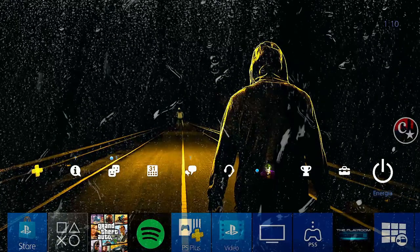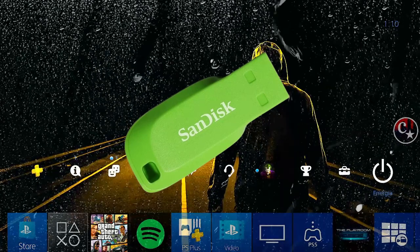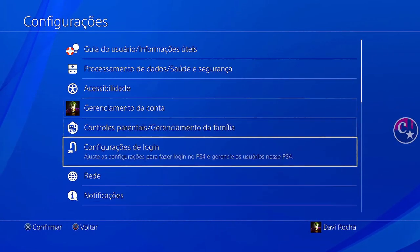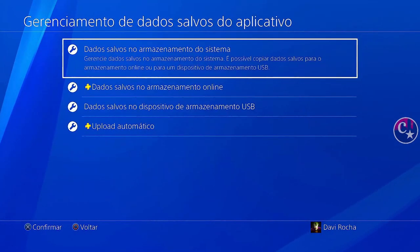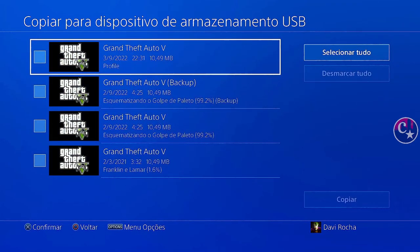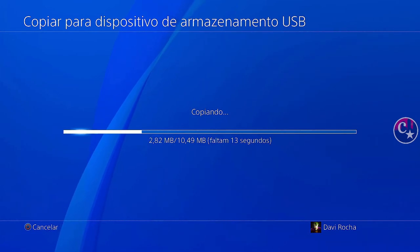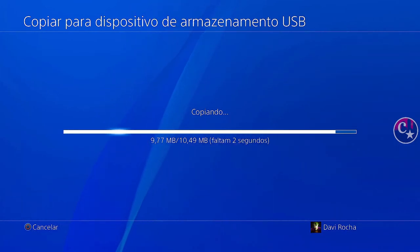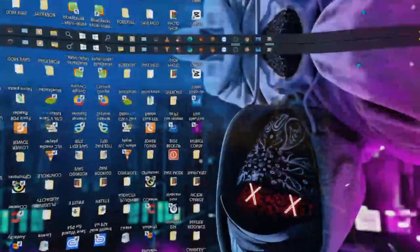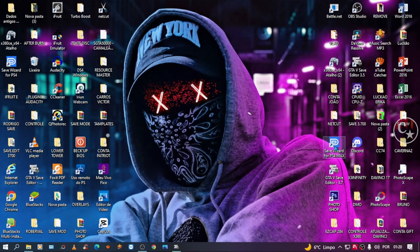Galera, o método foi atualizado por um francês. A primeira coisa que a gente vai necessitar é um pendrive formatado, para a gente estar primeiro copiando o save do nosso PS4. Eu vou deixar também o save modificado e vou explicar tudo certinho no primeiro comentário fixado. Então a gente vai vir aqui em 'dado salvo no armazenamento do sistema', vamos copiar este aqui para dentro do pendrive. É um tutorial extenso porque eu vou mostrar todos os passos. Vamos passar agora lá para o PC, onde a gente vai continuar. Colocou o pendrive, então vamos minimizar e abrir o Save Wizard.